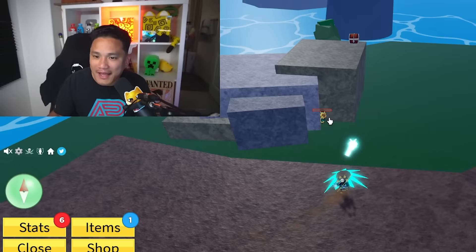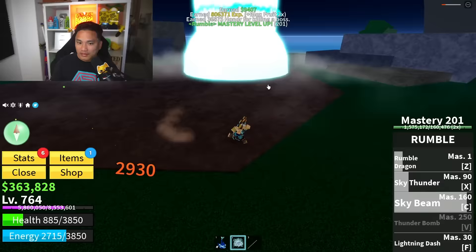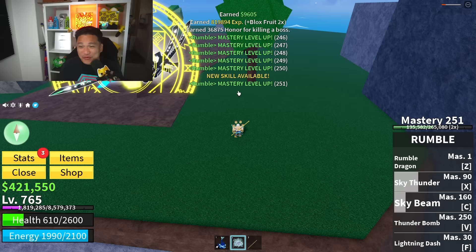Hello Tide Keeper - it's time for me to get my revenge. You are about to go down. Are we gonna get 250 mastery? We just unlocked the new skill: Sky Beam! He's about to go down - boom! 188, 210, 245 - I think we need one more and we're gonna finally unlock the Thunder Bomb. We are at 251 - thank you my little friend.